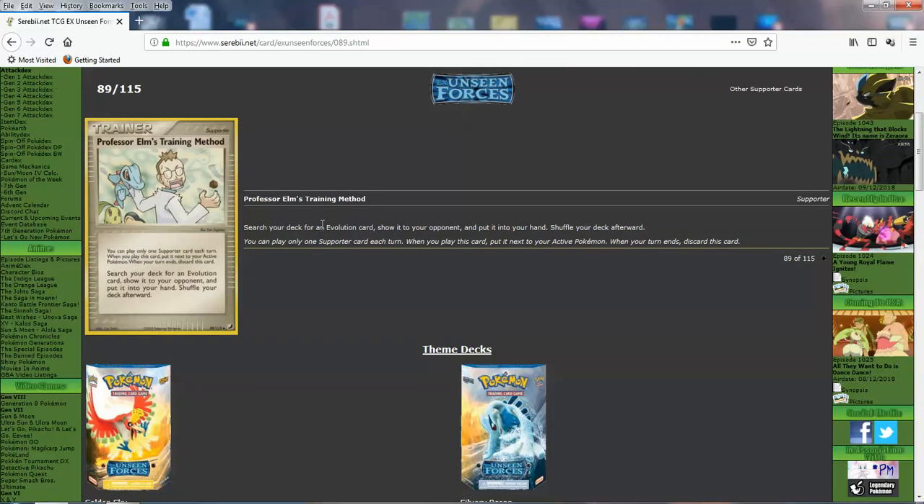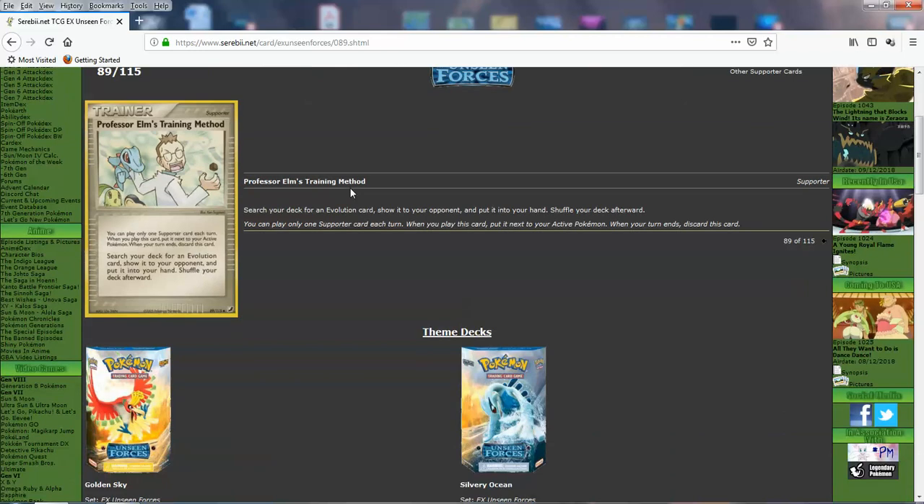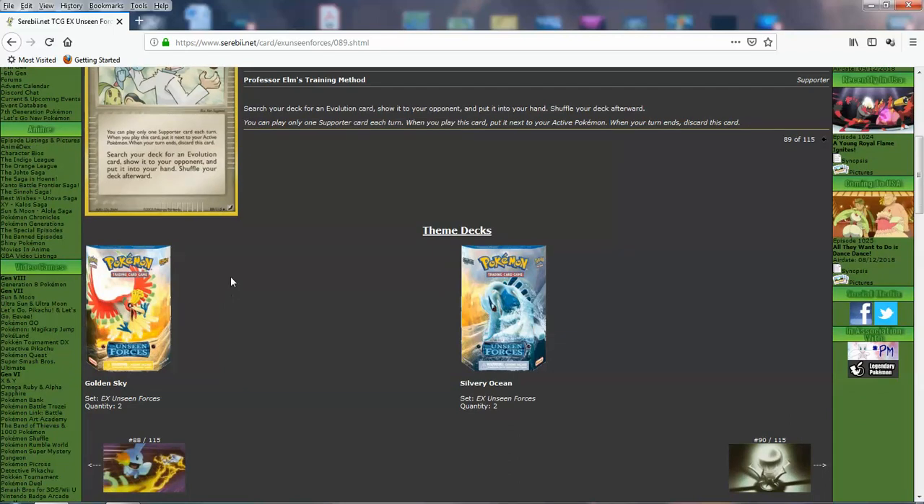You can also see the Ho-Oh theme deck here — Golden Sky. I love this sort of sunset hitting the ocean — it really reminds me of my favorite spot in Paphos. There's a certain beach spot that's just the best. And then Protective Orb: you attach this to a Pokemon and that Pokemon is no longer going to have a weakness. It can be useful on dragon Pokemon. Citrus Berry: if the Pokemon has at least 3 damage counters on it between turns, remove 3 damage counters and discard the berry — like a slightly better Potion.